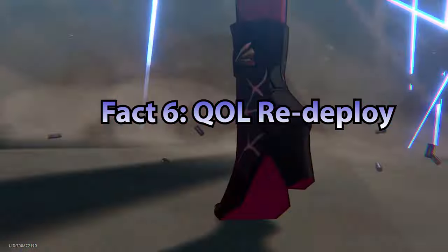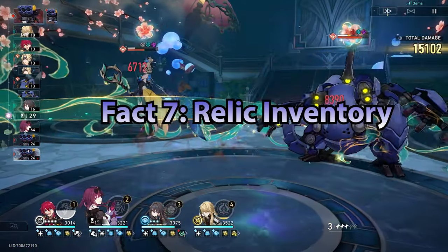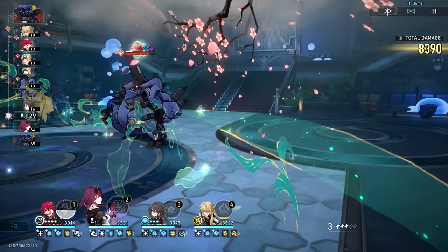Fact number six: you'll be able to claim and redeploy all assignments with just one button after this update. Fact number seven: our relic inventory space is going to be increased.